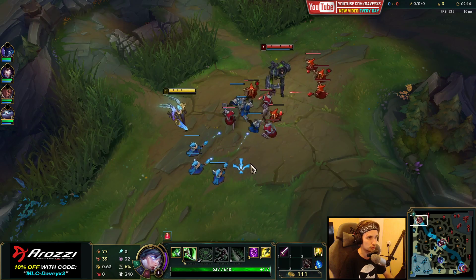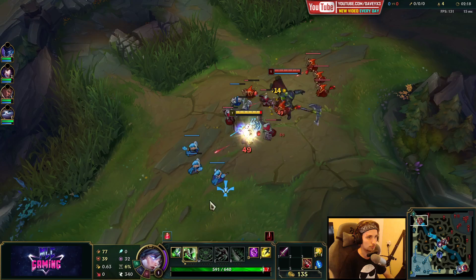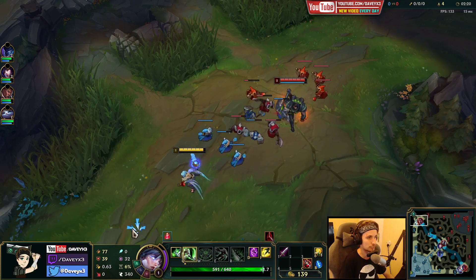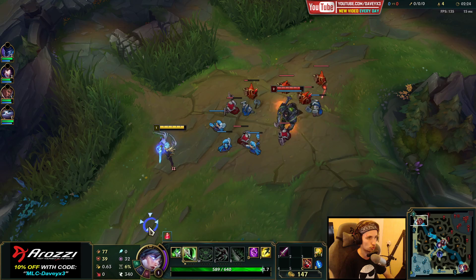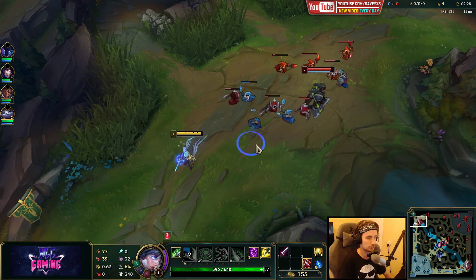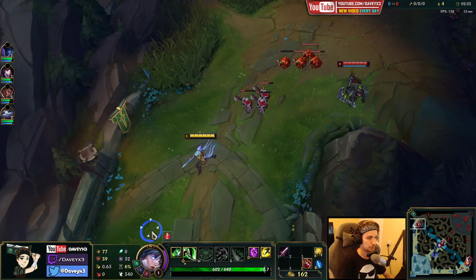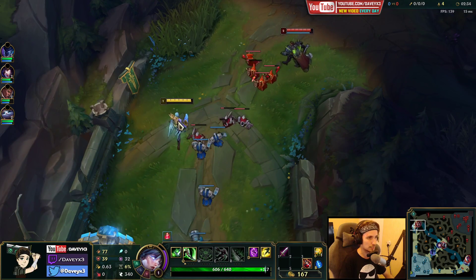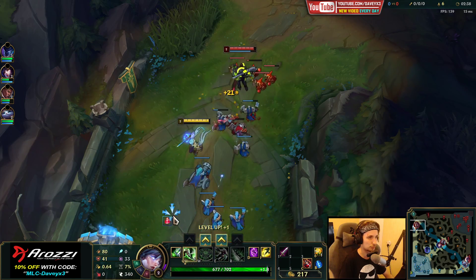Usually against Darius, the best thing you can do is let him push the lane at level 1. You don't want to fight Darius level 1 because his passive together with his W is way too strong. Even if he hits a Q on you, you're probably going to lose that unless you sidestep it or Q directly into him. We're just going to let this wave be frozen around my side of the lane for pre-level 3.